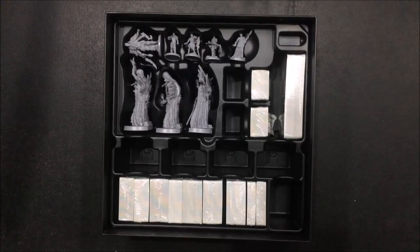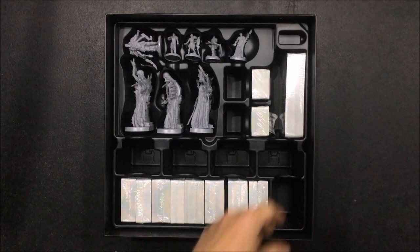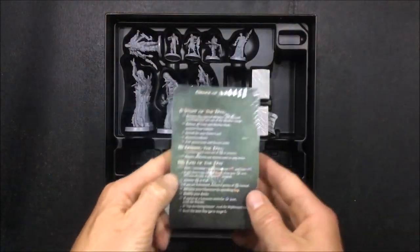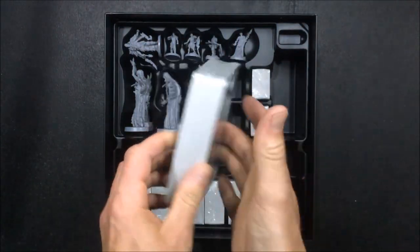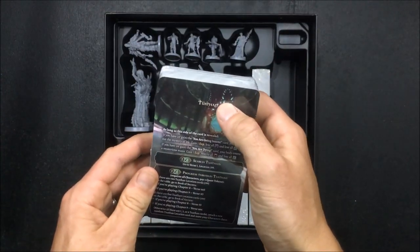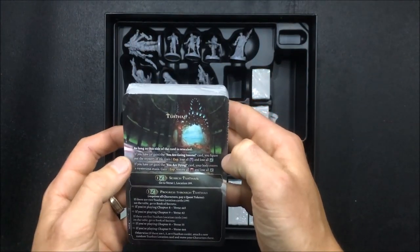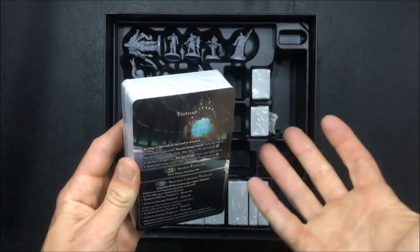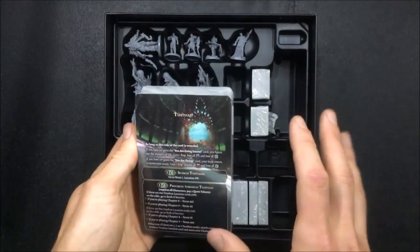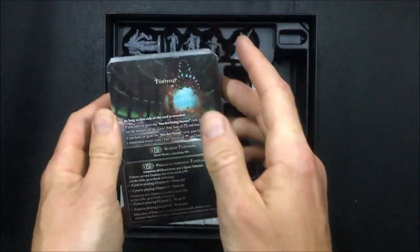Now into our cards - there are a ton of cards in this game. I'm not going to open them because at least some need to stay in a particular order and I don't want to get them mixed up. We've got an order of the day reference card for each player so you know what to do during a turn. Then some effect cards with really cool artwork - things like 'You are going insane: gain one experience, lose all terror, and lose all energy.' Good size cards, though sleeving may be an issue if you want to sleeve them.